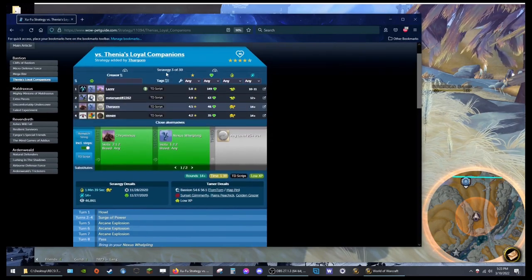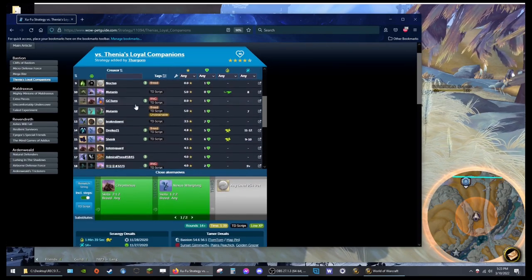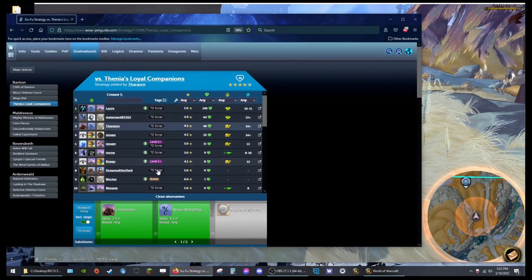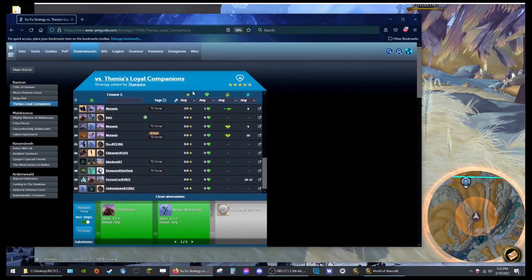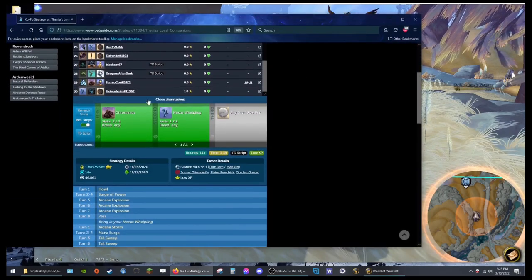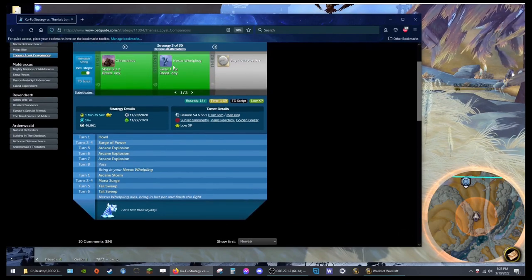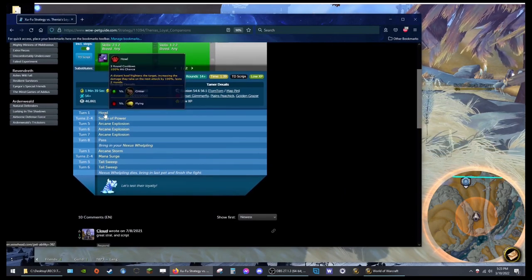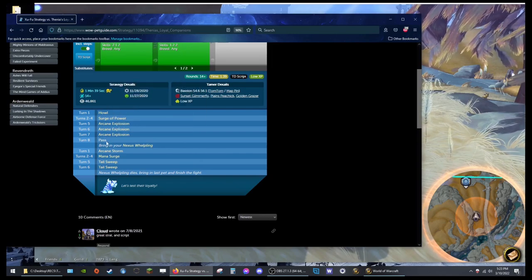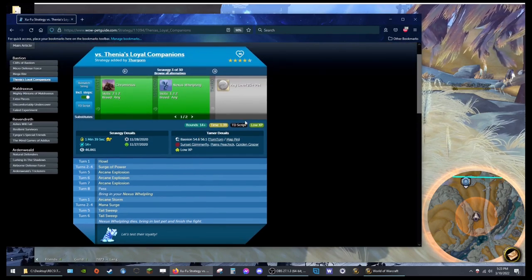Let's go to the next one — there's 30 of them. There's another one with slightly different pets, and these ones even appear to be leveling ones you could probably level with. So you get my point — this site is amazing for pet battles. They almost always have TD scripts on them. And if you don't want to use the script part but do want to use Rematch to save teams, that's fine too — because if you look down here, it tells you what moves and abilities you should use in what order, when to swap, when to pass if necessary. I've used this way longer than I've used TD script.